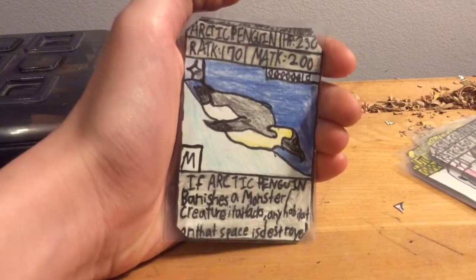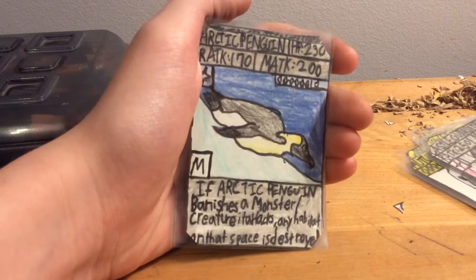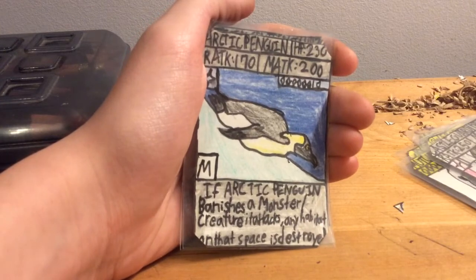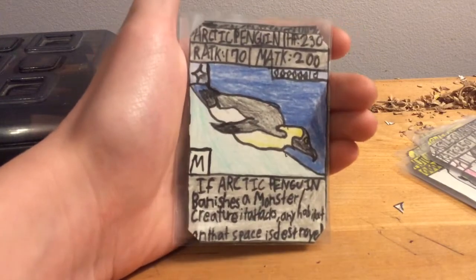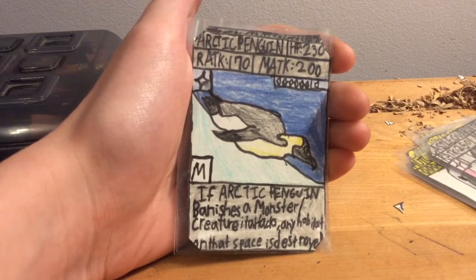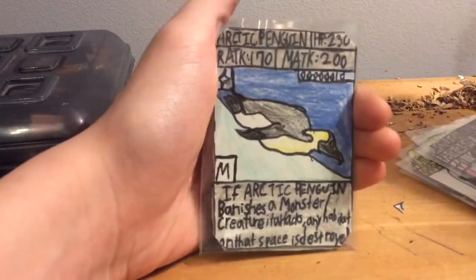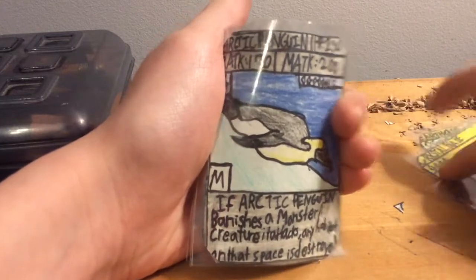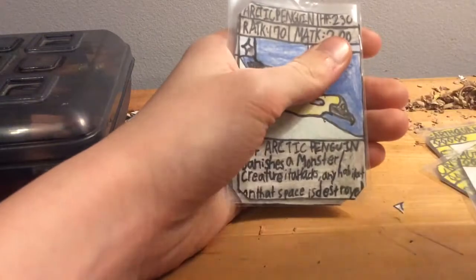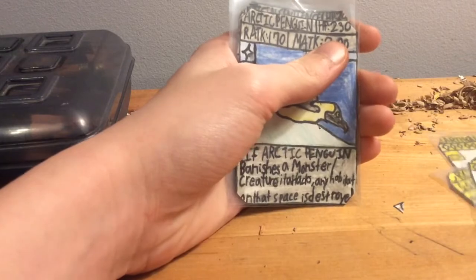Here we have Arctic Penguin — 230 HP, 170 range attack, 200 melee attack, it costs six crystals to play, it's aqua, it's a rare, it's a monster. If Arctic Penguin vanquishes a monster or creature it attacks, any habitat on this space is destroyed. Which is pretty good if they have a really good habitat — like if maybe they have a River of Blood in this space stacked all the way up to plus 200 — and you've got Arctic Penguin on the field, it's destroyed. Which is very good.